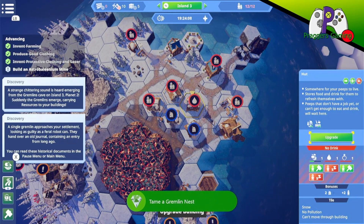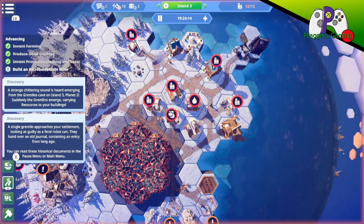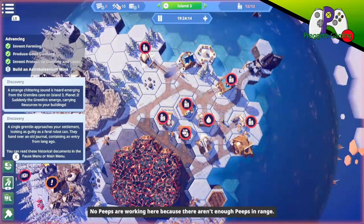A gremlin nest! A strange chittering sound is emerging from the gremlin's cave on Island 3, Planet 2. Suddenly the gremlins emerge carrying resources to your buildings. A single gremlin approaches and looks as guilty as a feral robot can. They hand over an old journal containing an entry from long ago. You can read these historical documents in the pause menu or main menu.